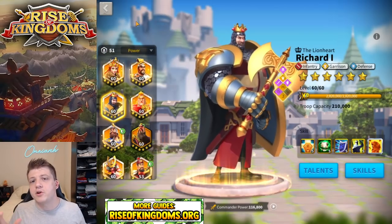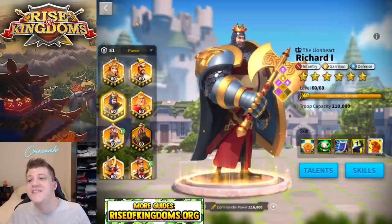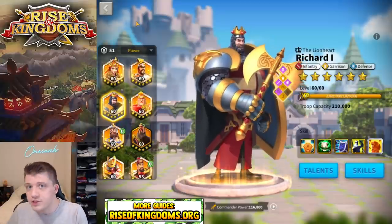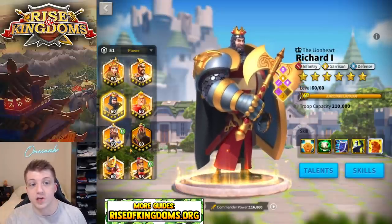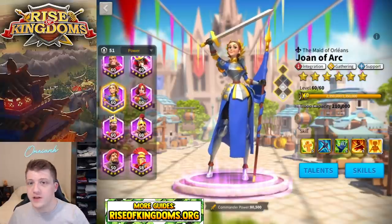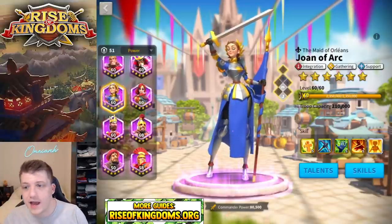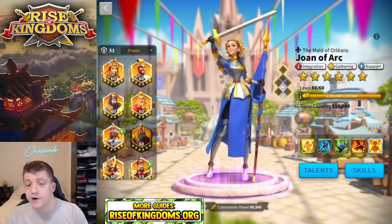I like to think about commanders as interchangeable parts. The most valuable legendaries are ones you can pair with a lot of different commanders and still do really well. I'm going to give multiple options for all of these commanders so you can decide based on what you need. There's no single best pairing with Richard. For Richard, we'll give two pairs, starting with a 5-5-1-1 or 5-5-5-1 Richard with Joan. This is a common pair in open field fighting, and pretty much everything in this video is for open field or Canyon.